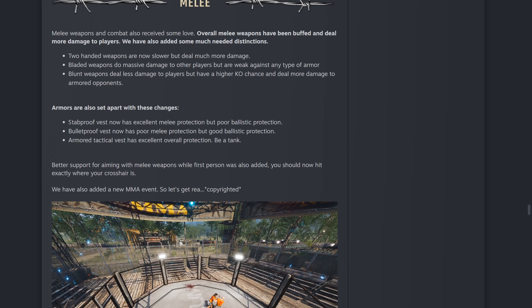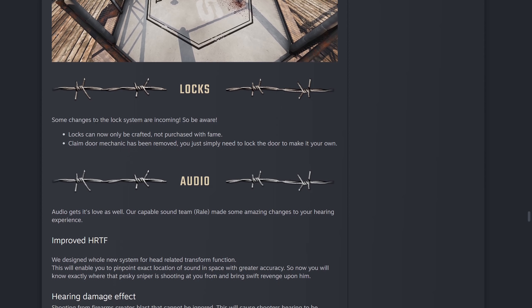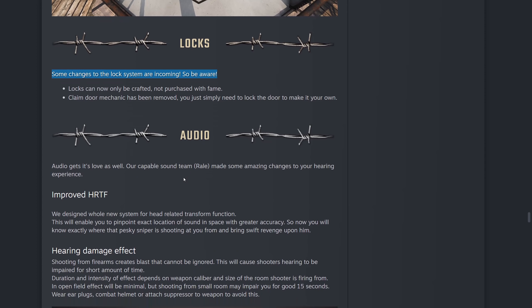Armor changes as well: the stab-proof vest has excellent melee protection but poor ballistic protection. The bulletproof vest has poor melee protection but good ballistic protection. The armored tactical vest now has overall excellent protection — be a tank. And they've made changes to locks — you can't make locks with fame anymore at all. You will now have to craft them yourself.